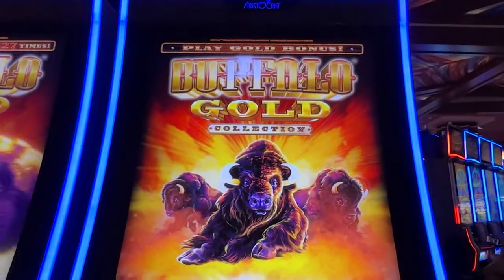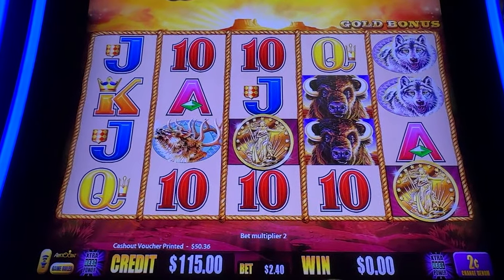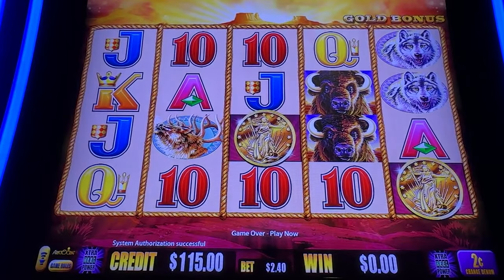Hey everybody, it's Pocket Change Casino. We lose money so you don't have to, on day 21 of the ultimate Buffalo bonus hunt. We got $115 in at a $2.40 bet. Let's begin.